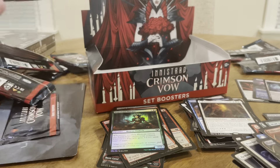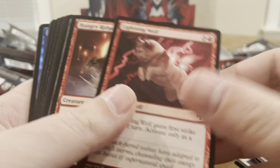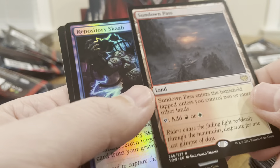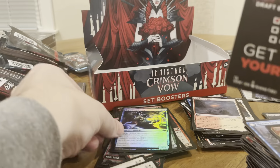Where are all the mythics? Where are all the mythics? Come on — good luck, no whammies, no whammies. Another Sundown Pass. Get yourself a zombie token.